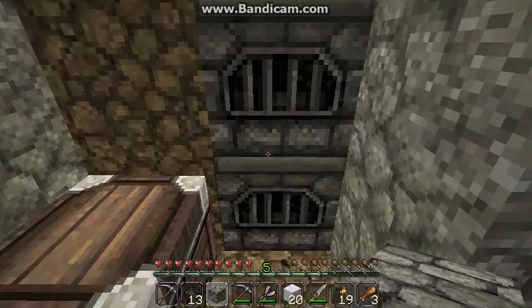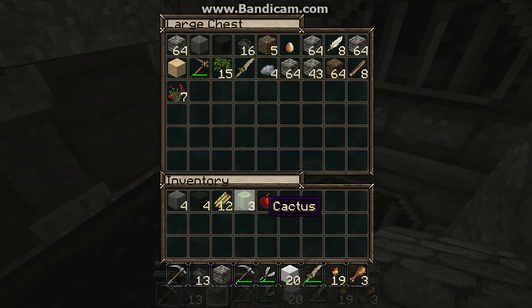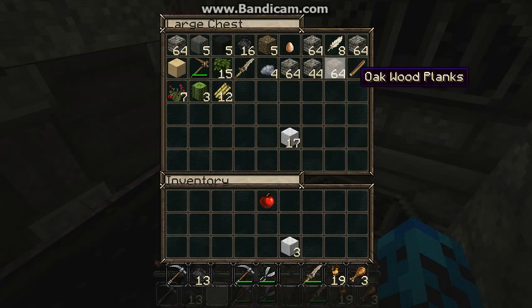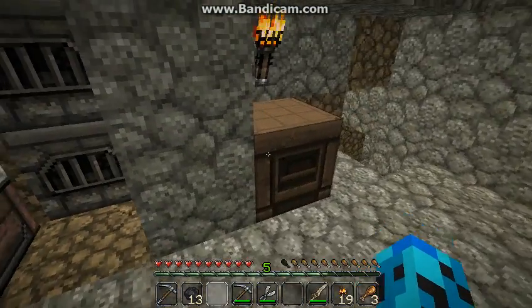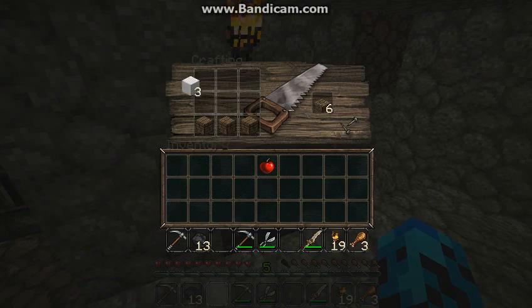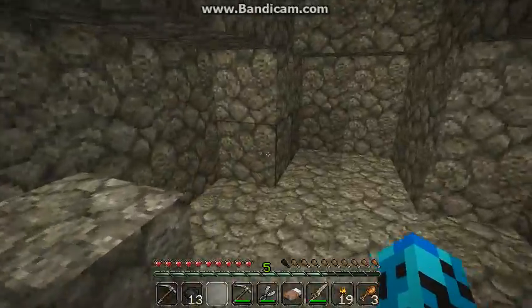Okay, let's see what I got. I got some roses, I got some saplings, a cactus, some sugar cane, black wool, gray wool. I'll put three wool in here and then three more. And also this will help so that if we die, we don't go flying across the Minecraft world, as it's called.